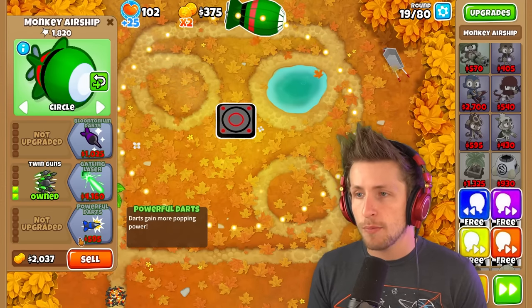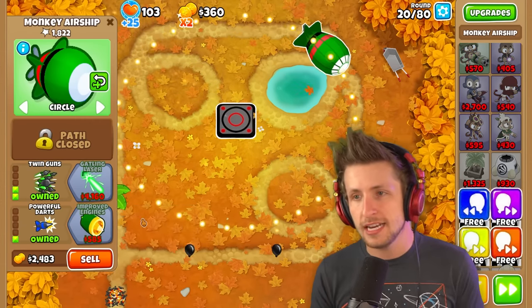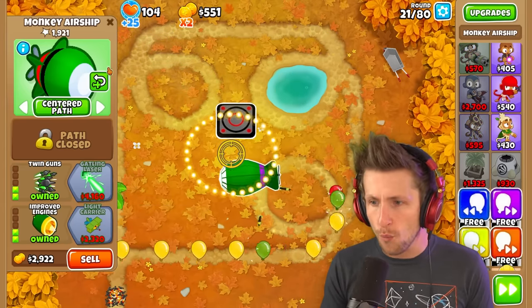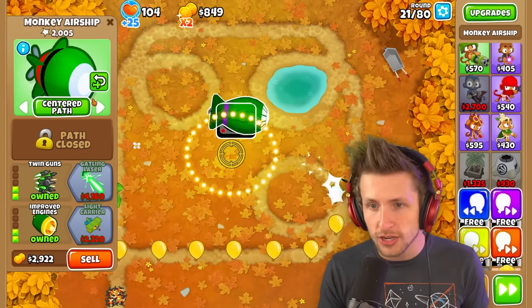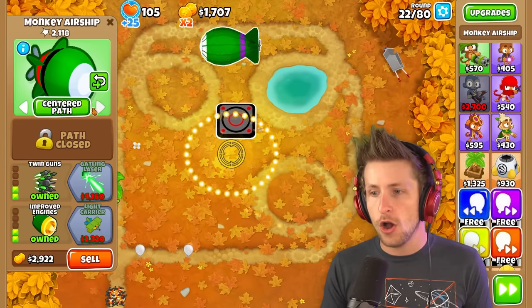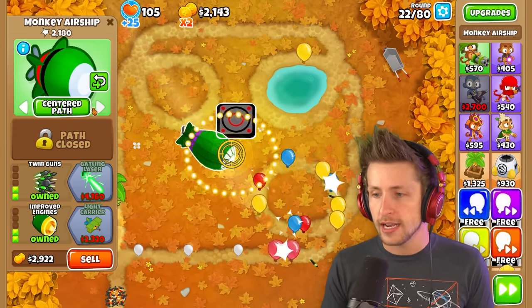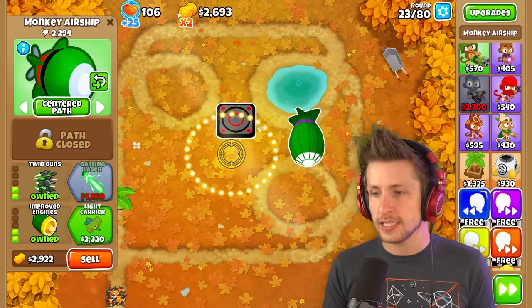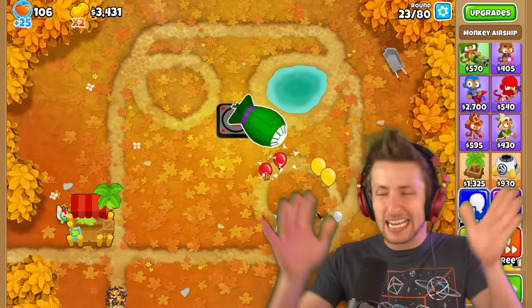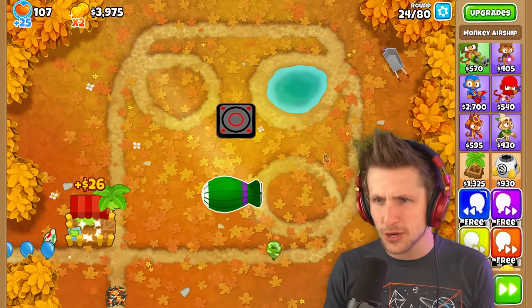Darts gain more popping power. And then improved engines — wait, what? Centered pad, look at this. So we have different options: we have a circle, figure infinity, figure... oh! So now you actually get to choose which different path you want. That's actually so cool.